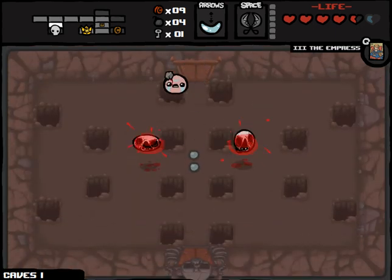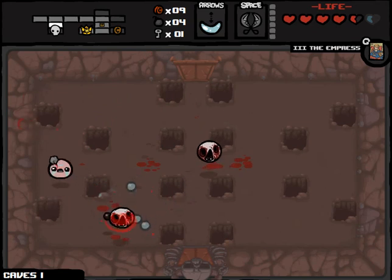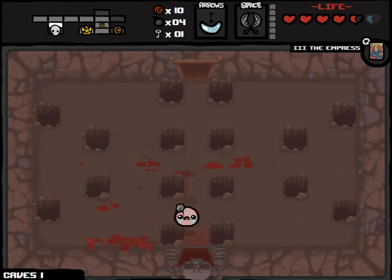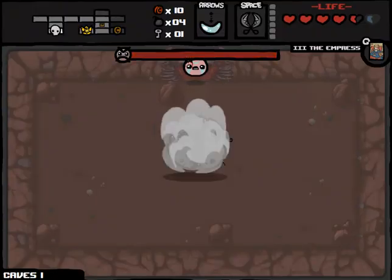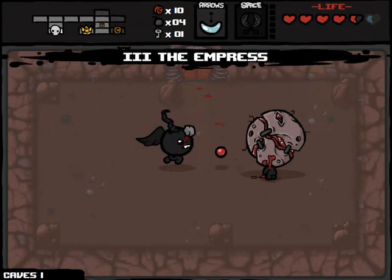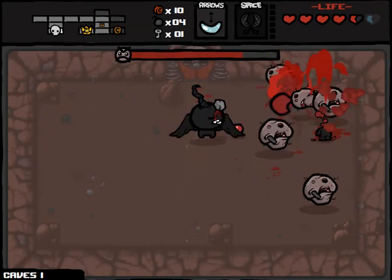Down here - flying guys. Hey guess what, I can fly too. Man, not so tough now are you? Might as well just fight the boss right away. Who are we dealing with here? Fistula. Shears is a great upgrade for this - we will use our Empress card as well, just because it's going to give us so much more damage. We should be able to take most of these things out in only one shot.